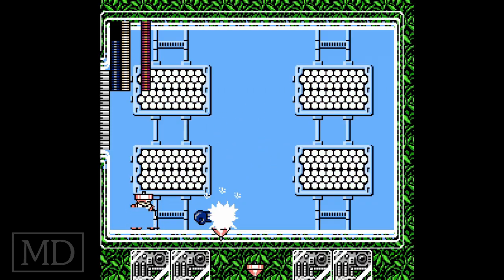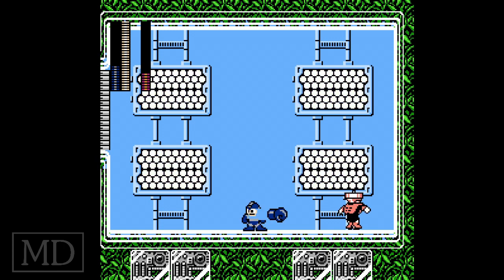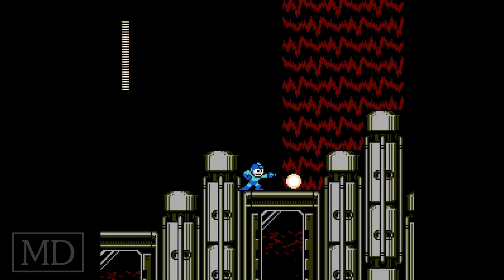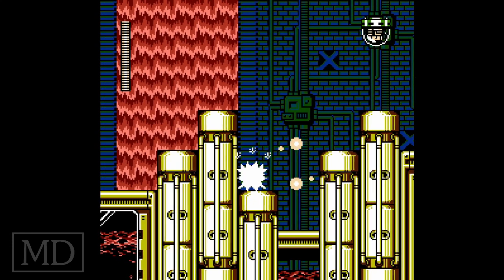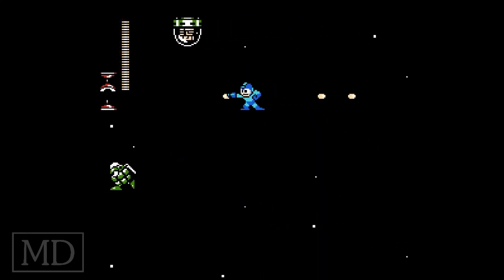Next you go to Hard Man, which is weak against the Magnet Missile — that's Magnet Man's weapon. Next is Top Man, weak to Hard Knuckle. Next is Shadow Man, weak to Topspin. Next is Spark Man, weak to Shadow Blade. Snake Man is also weak to Shadow Blade. Gemini Man is weak to Search Snake. And Needle Man is weak to Gemini Laser.